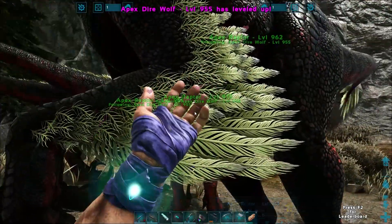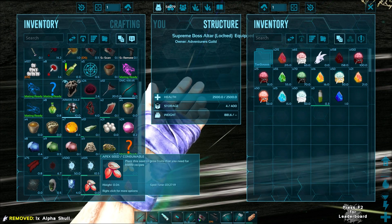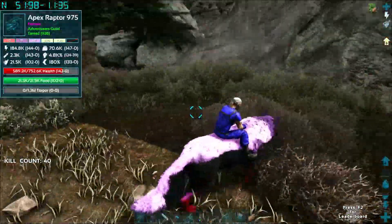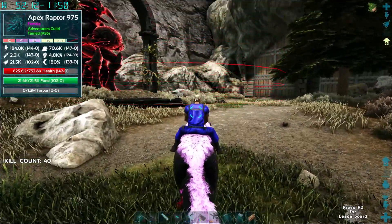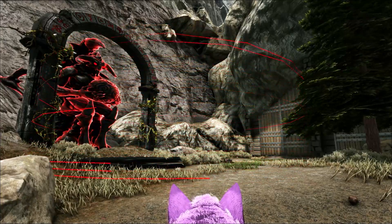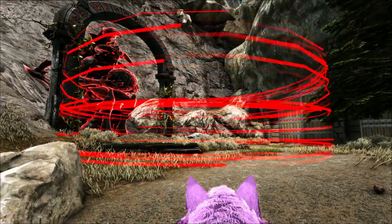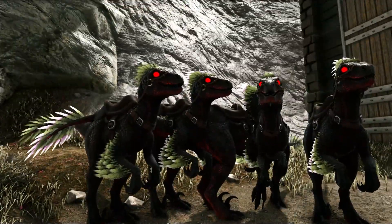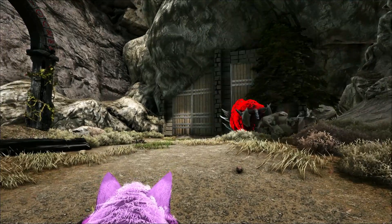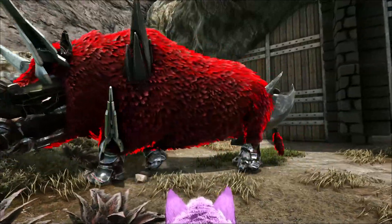Tier 3 boss — Apex. This one might get dicey. We might have to call in backup. We're going to try to get a screenshot of this guy because I haven't fought him with you guys on this playthrough. I think it was Otto and West, or Goat or Drew we fought this guy with before. Let's see if we can get this done. He's there — okay, he's not aggressive, that's nice. Look how cool he looks. Hold on — screenshot, boom, I think I got it.